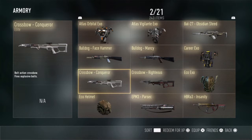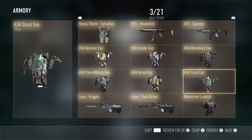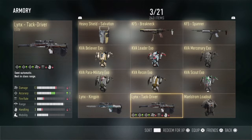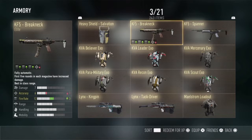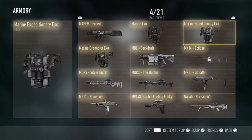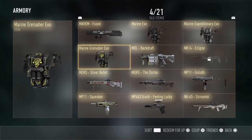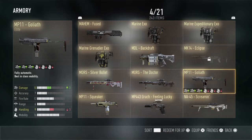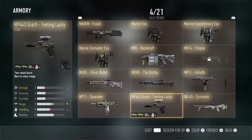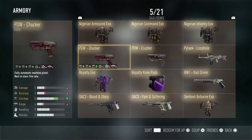I got the Conqueror, I got the Eco Helmet, I got the Parsec, the Insanity, and I have the Exo. I got the Lynx Attack Driver, Lynx Kingpin, Heavy Shield, Salvation, I got the Breakneck, I got the Spanner, I got the Eclipse, I got the Backdraft, I got the Fused, I got the Silver Bullet, I got the Doctor, I got the MP11 Goliath, the NA45 Screaming, I got Feeling Lucky and the Squeaker.